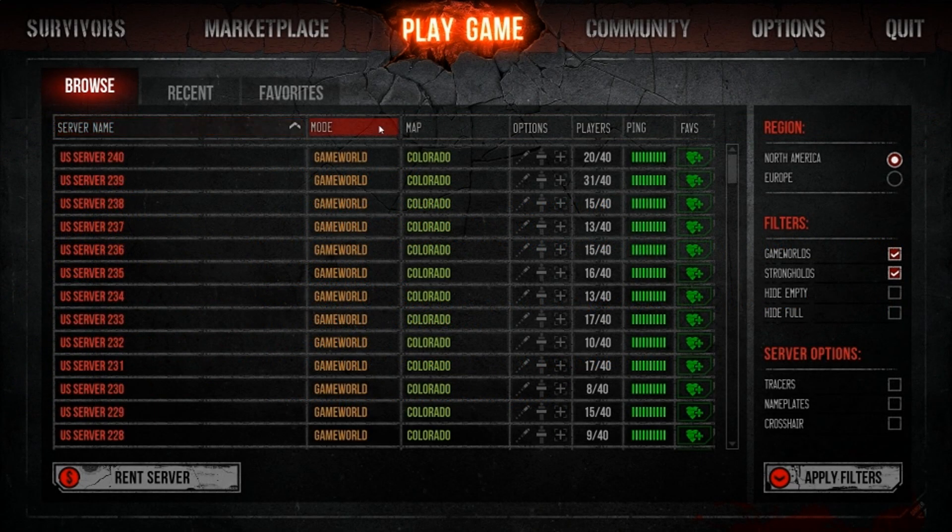As you can see, the server browser can be sorted by server name, mode, map, and ping. Hopefully by the time they allow people to rent servers, they will add a search bar.